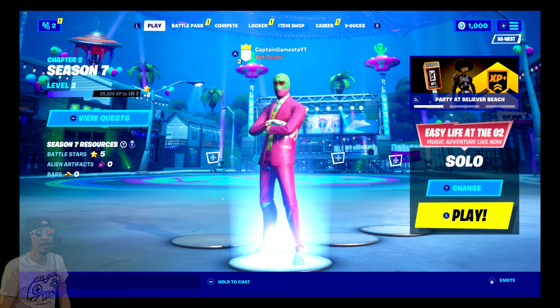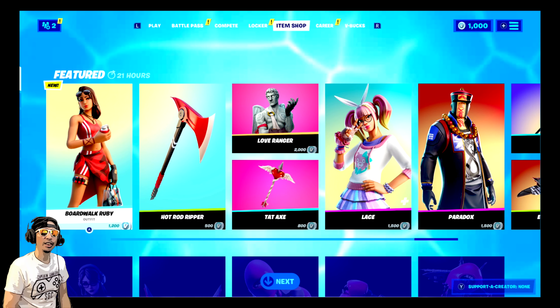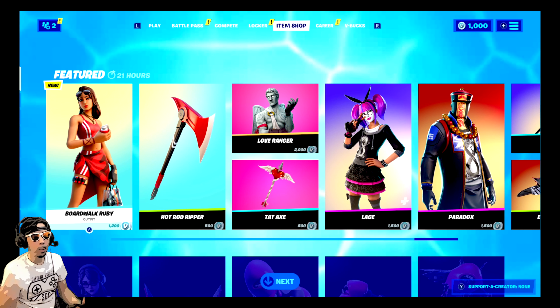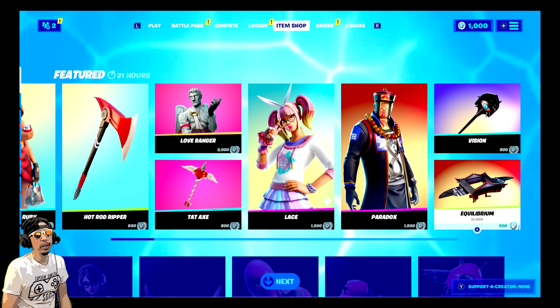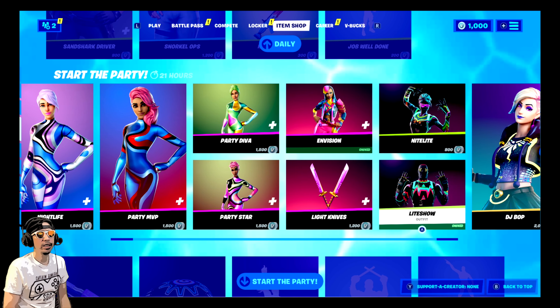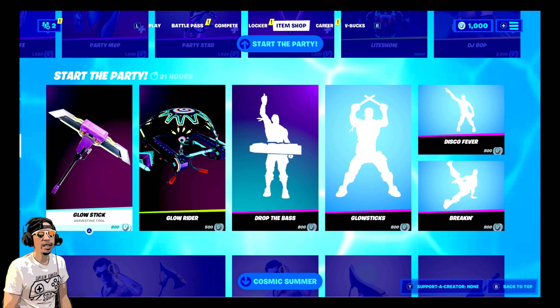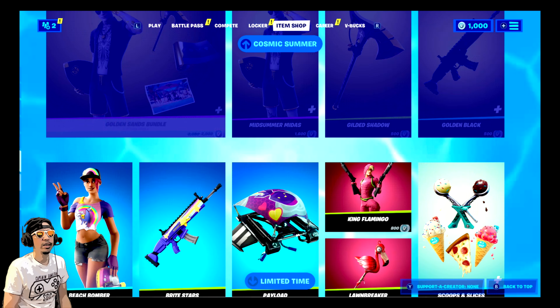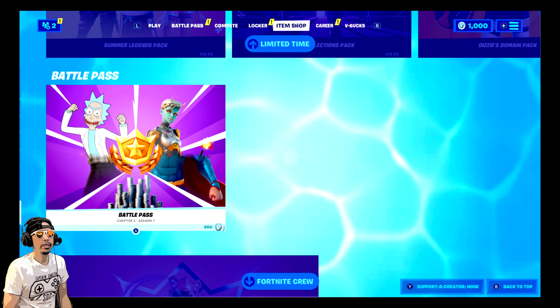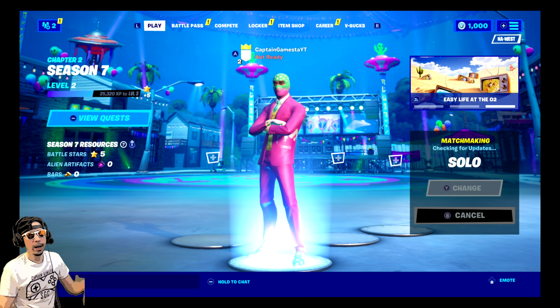Alright guys, what's up, Captain Games here! Let's jump into a Fortnite game, but first let's quickly look at the shop. We got a new skin, Boardwalk Ruby. Alright, rest of this stuff I've seen before. I was gonna take a quick look — I got Envision Bag, I like Envision. Didn't get her light knives yet. The Golden Sands bundle, alright, interesting. Well let's rock and roll.